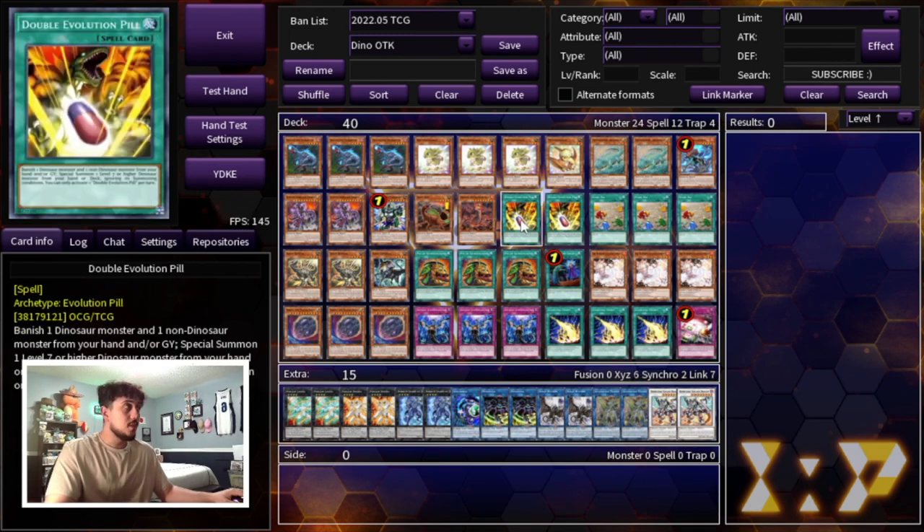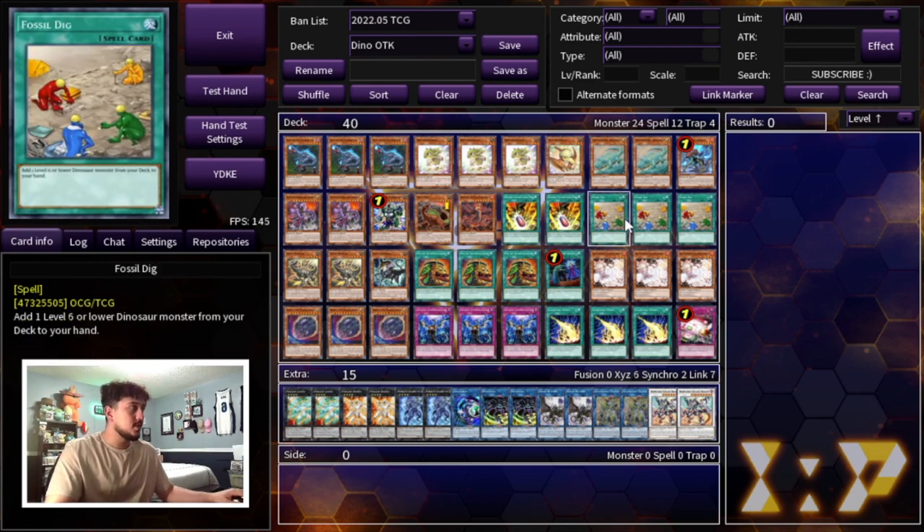That's it for the Dinos. For spells, we're playing two Double Evolution Pill and three Fossil Dig. I want to stop here because you may notice I'm not playing Lost World. I think Lost World is a fantastic card, but in today's format it's just too slow. Unless you have an Oviraptor that's going to resolve with Lost World, the field spell itself doesn't do much. Putting a token on your opponent's side of the field can actually be good for them if you can't out their board.